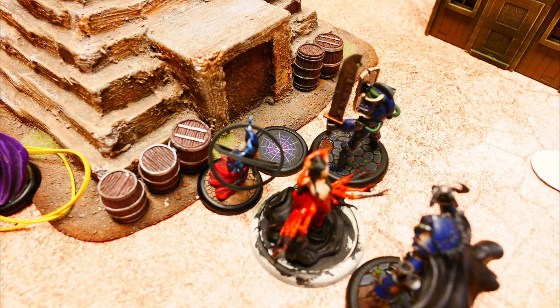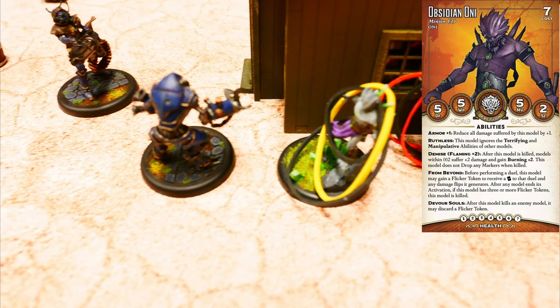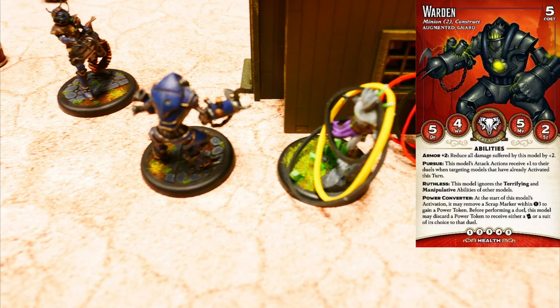Last action, attacking Lady Yumi with a Power Token — the attack hits and Lady Yumi takes 4 damage, 4 life remaining. Obsidian Oni activates and attacks the Warden. Second attack, miss. The Warden activates and attacks the Obsidian Oni, but misses both attacks. But this is where Asami Tanaka concedes. Round 4 ends here and we're going to round 5, but mathematically Asami Tanaka can't catch up to Charles Hoffman's victory points.